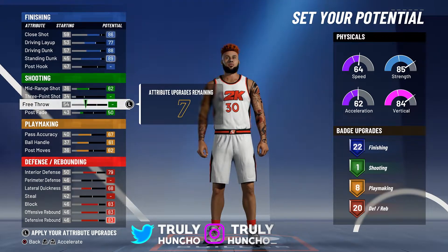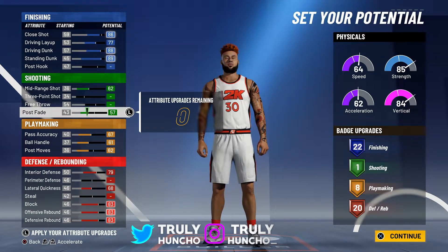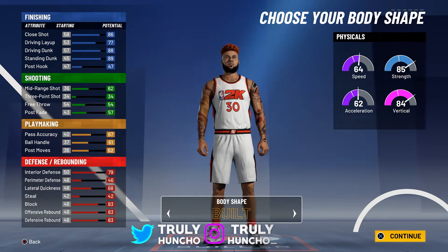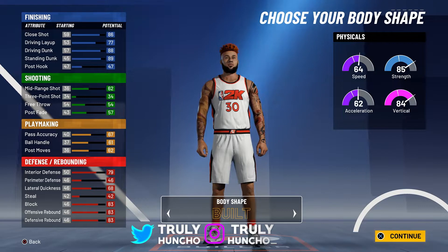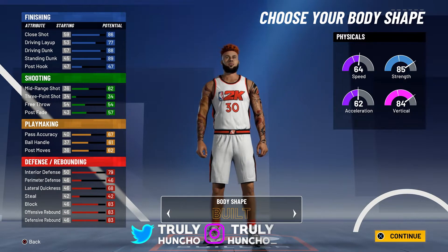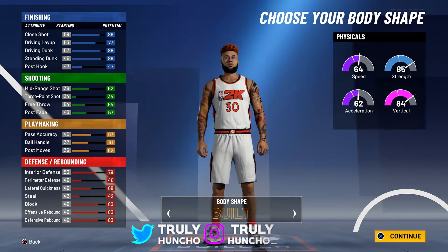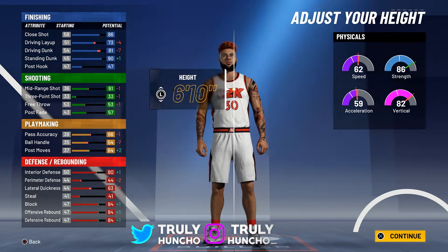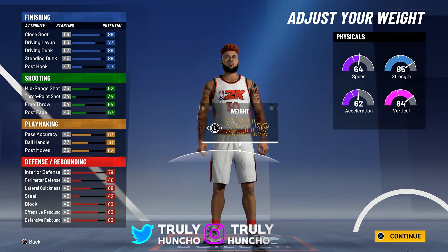22 finishing badges, 1 shooting badge, 8 playmaking badges, and 20 defensive badges — that's perfect. For body shape, choose Build — you'll get more bump animations and more contact dunks. I'm getting way more contact dunks with the body shape Build compared to Slide, so definitely go with Build.